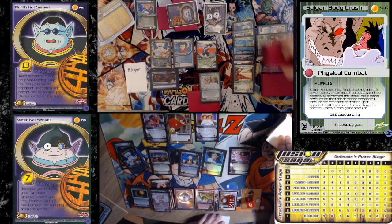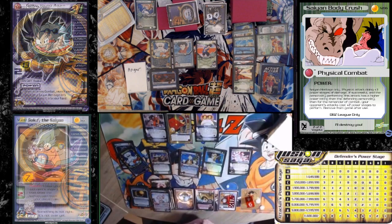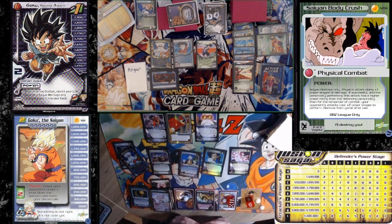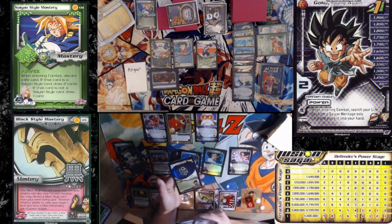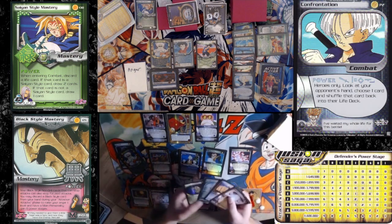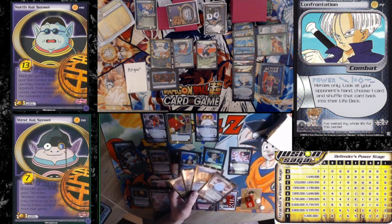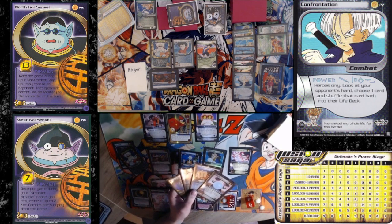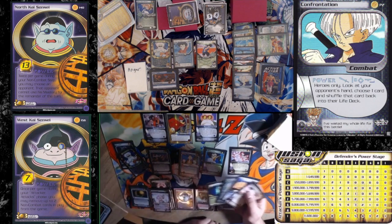Draw my three? One, two, three. I will lead on a confrontation. Goku's Instant Teleportation, Champion Drill, Hercule's Black Fight Kick. And then the bottom discard is a Chaos Detonation.